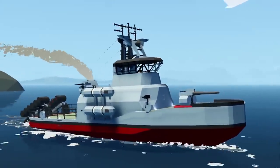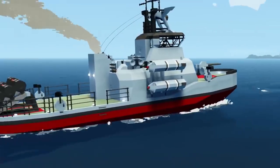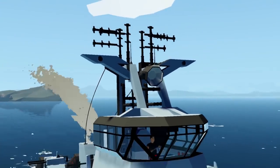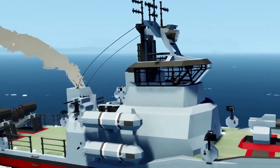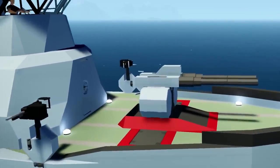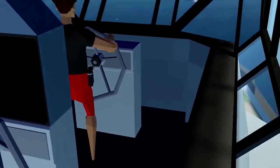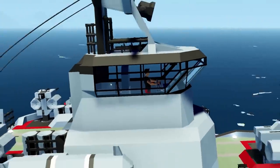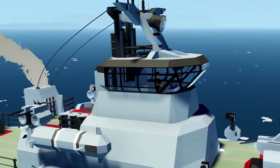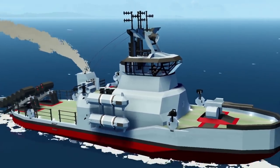Alrighty, hello guys, welcome back to another Stormworks Search and Destroy video. Today we are obviously going on with the patrol ship once again. In the previous video we ended up adding this bit to the top of our superstructure, which I think does actually look pretty nice. There's a lot going on up there but I still like it. We added these ropes which are dragging in the wind, but that's okay. We also added some deck lights as well. So today what we're going to do is actually go ahead and add some sort of something inside of the bridge.